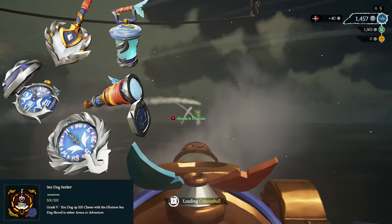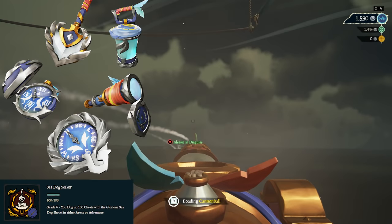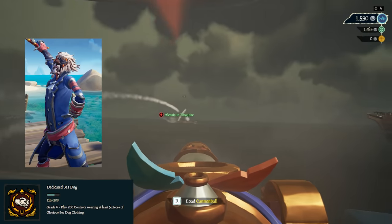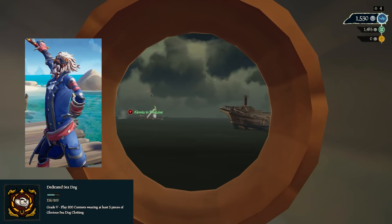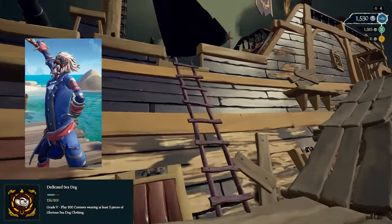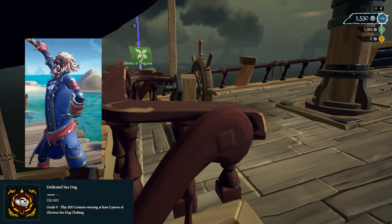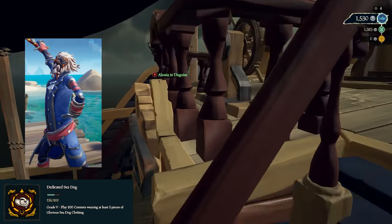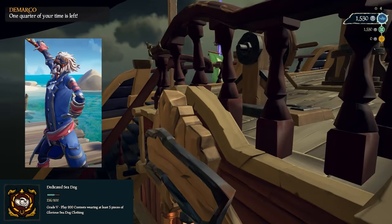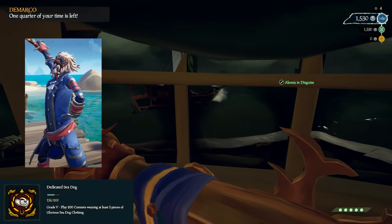You need to dig up 100 chests total, but each grade awards a different item: 5 chests gets you the Pocket Watch, 10 the Compass, 30 the Spyglass, 50 the Lantern, and 100 the Shovel. Next is Dedicated Sea Dog: play 200 games total while wearing at least 5 pieces of the Glorious Sea Dog clothing. I use 6 just to be 100% sure I'm getting it. From various increments: 5 games gets you the Belt, 10 the Peg Leg, 50 the Boots, 100 the Trousers, and 200 the Jacket. By the way, if you don't like how the Glorious Sea Dog stuff looks, you can throw a costume over it and it'll still count.